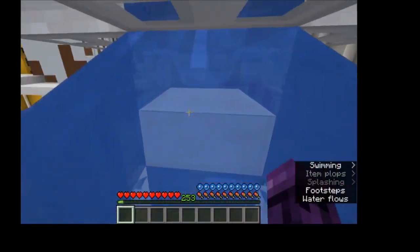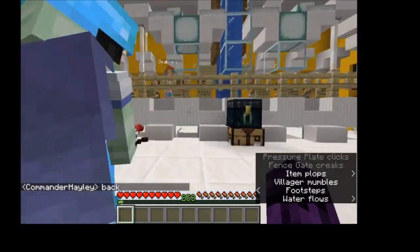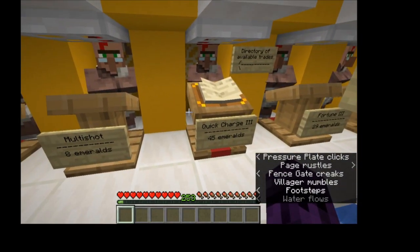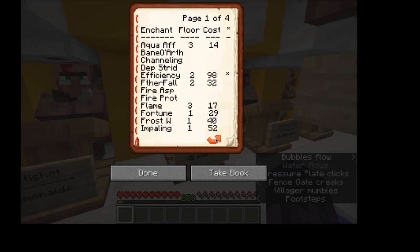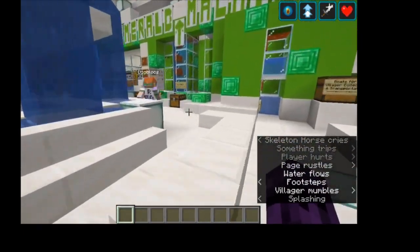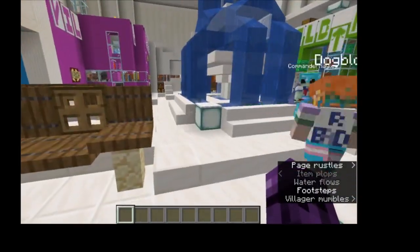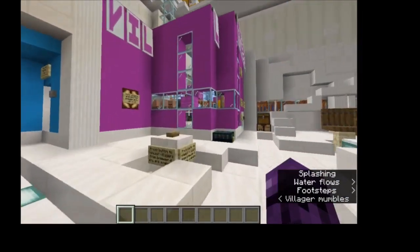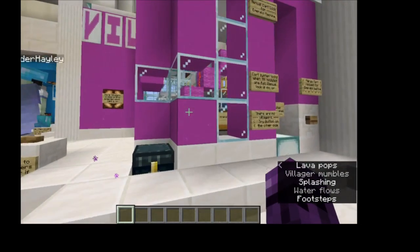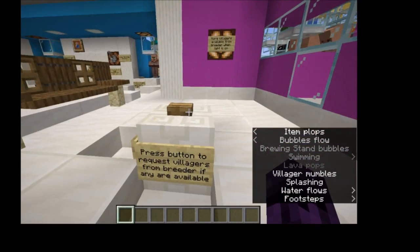The last function of the system is the public trading hall. You come in here and there's a directory right here - a book that will list all of the trades that are currently available, what they cost, and what floor they're on. You can look through that directory, see if the trade you want is available, and go up to the corresponding floor. There's an instruction book for the emerald machine and also an instruction book for the request area. The villager area is really only useful if you're having issues - if something isn't working, come over here to troubleshoot: make sure there are villagers, make sure there are carts. If it's not behaving correctly, that's when you contact me.